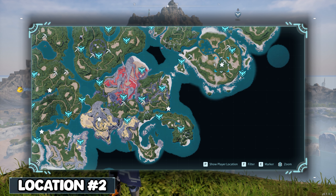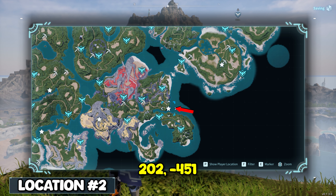Just go southwest and you will reach the second location. This is usually everybody's first skill tree that they find because it's right next to the plateau of beginnings. The coordinates are 202, negative 451.